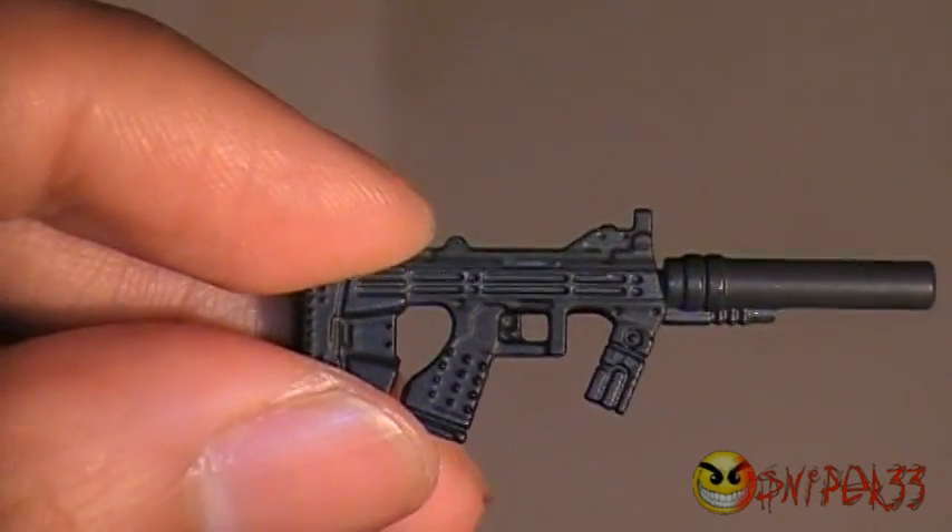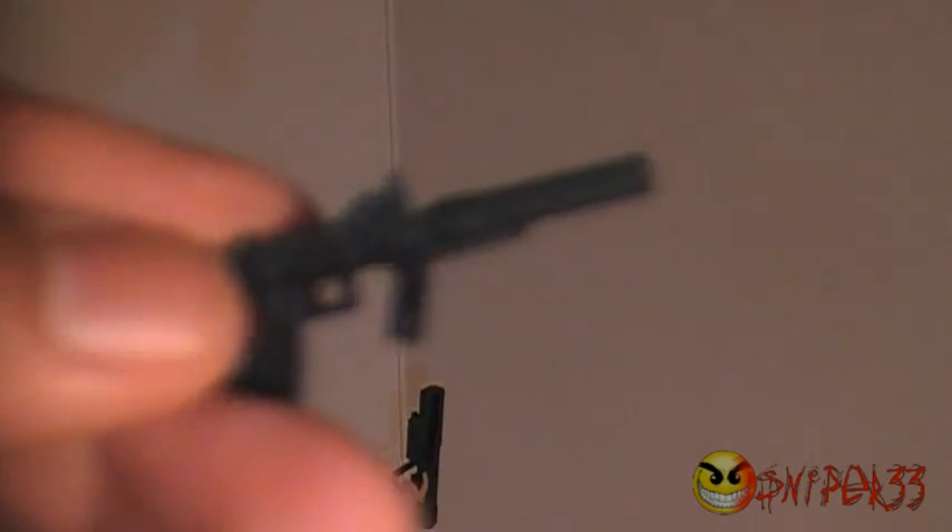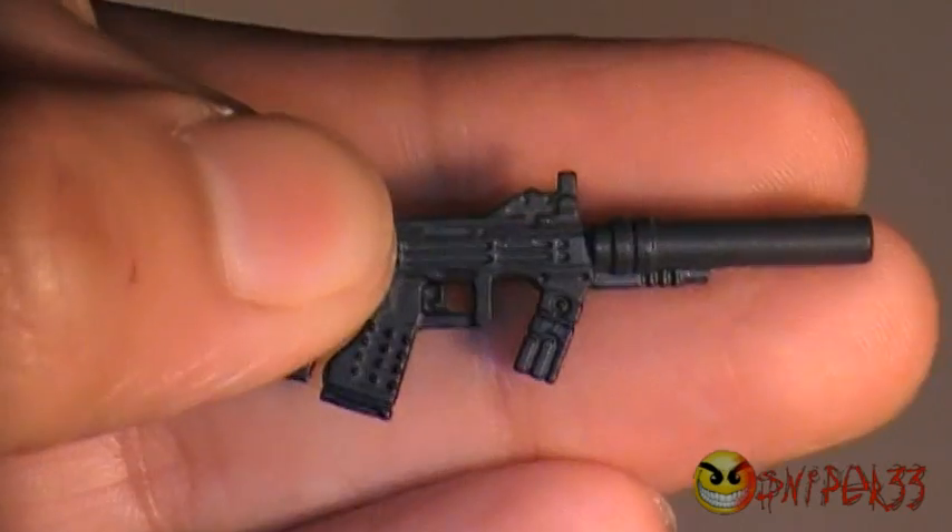The other weapon she comes with is the same weapon that the Rookie comes with — basically the same thing, but it still looks great and it fits in her hand a lot better than the other gun does.